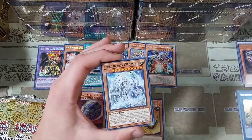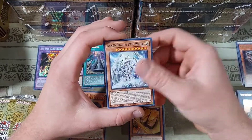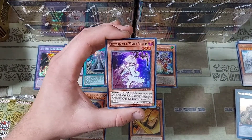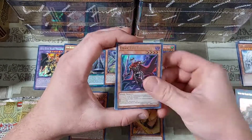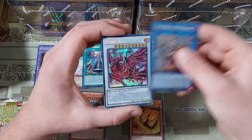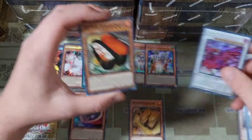We'll breeze by the commons once again, and we have another copy of the Arm Dragon Level 10. Getting another Arm Dragon — very, very nice. A Trap Trick Calaria, a Ghost Reaper and Winter Cherries — this is the first one of this that I've seen. Then a Dark Eye of Nightmare, a Tribrigade Bearbrum the Rampant Rampager — a nice little rarity upgrade for those Tri Brigade players — and then a Ruddy Rose Dragon coming in at that prismatic foiling. Very, very nice.